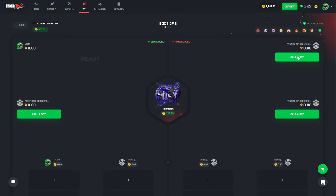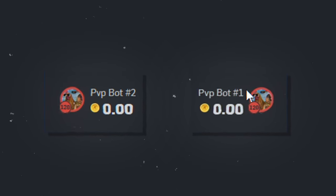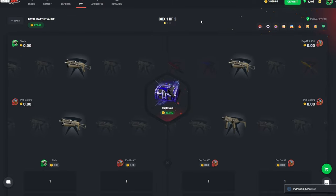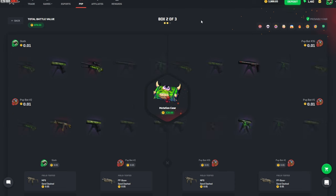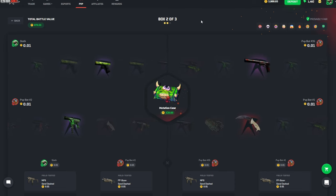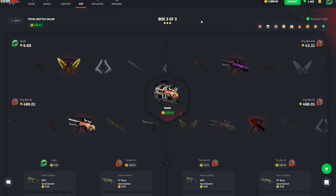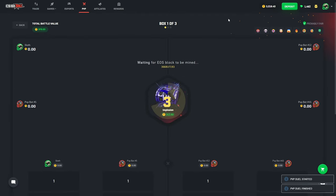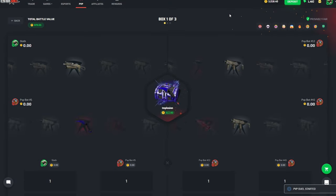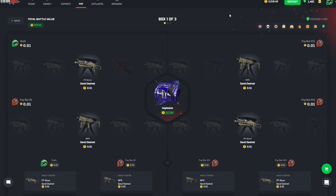I'll stick with the 2v2 mode. No way — I got bot number two and there's bot number one. Come on, please don't pull anything, you stinky little son of a gun. I can't stand bot number one — he pops up on my screen way too often. All right, they're in a slight lead on the last case. Desert Hydra — oh my god, no way we lose that. Screw you, bot number one.